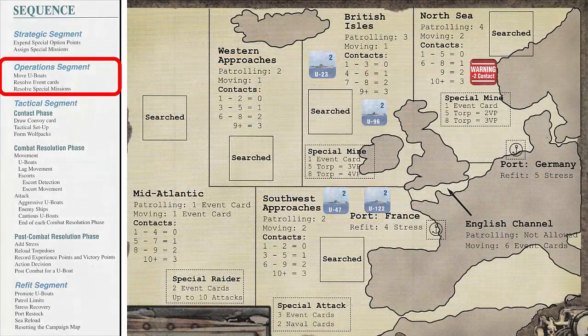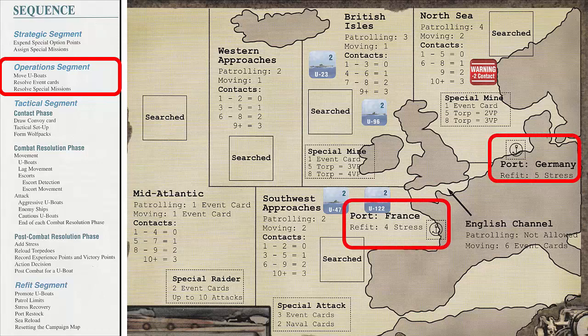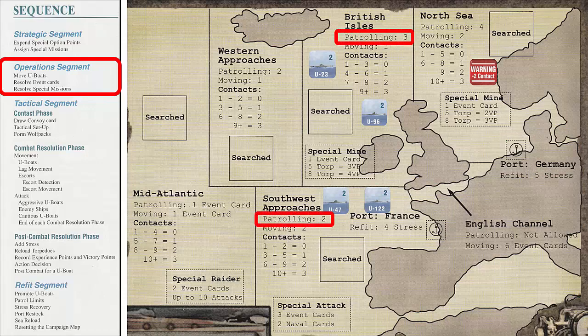U-Boats can move and draw event cards repeatedly in each Operation Segment until the U-Boat reaches the desired final area. A U-Boat can never end its turn in the English Channel. You must finish moving and drawing event cards for one U-Boat before moving to another U-Boat. You must move all U-Boats before moving to the Tactical Segment. A U-Boat must stop when entering a port box. If a U-Boat does not move during the Operation Segment, it must draw a number of event cards as indicated by the patrolling number in the map area. This ends the Operations Segment.